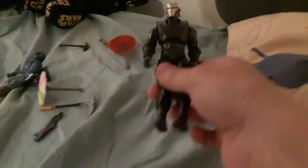It comes with a figure of him, this umbrella, this scarf, and then his pickaxe. You might not see it, but yeah. So this is my first Fortnite toys.